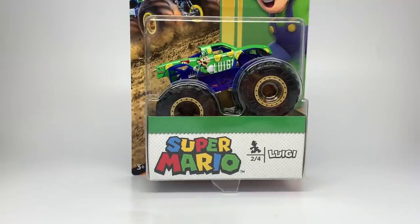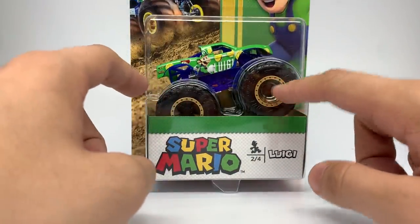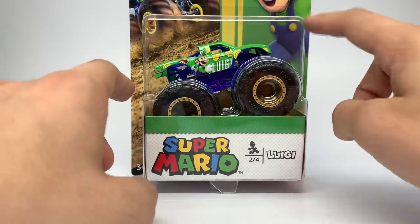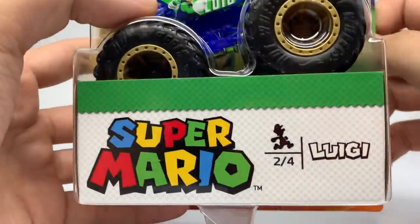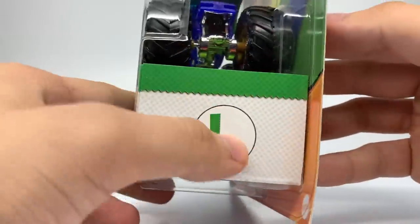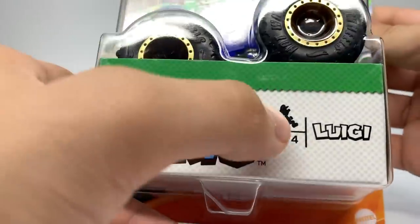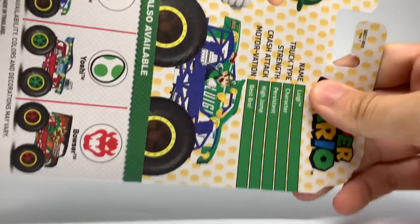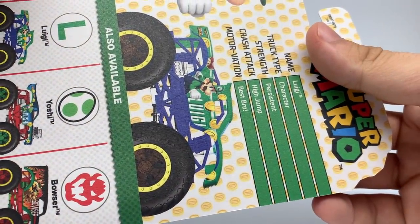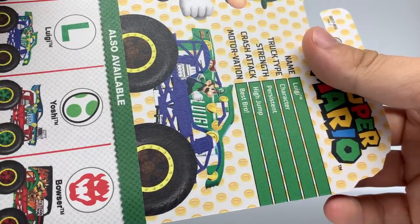Now we're on to Luigi. Here is the Luigi truck — it is a trophy truck, a difference from the C10 tooling we just saw. It has the same rims with the gold outline and brown inner part. The packaging is now green for Luigi. The front has Luigi's symbol and it's marked two out of four. The stats: name is Luigi, truck type is character, strength is persistent, crash tech is high jump, and the motivation is best bro.